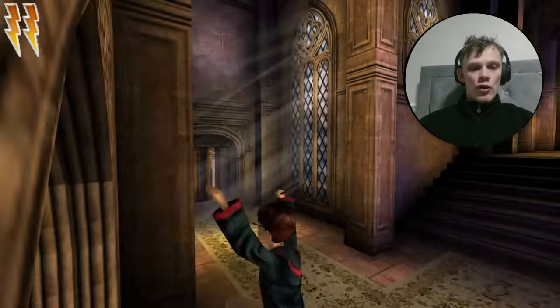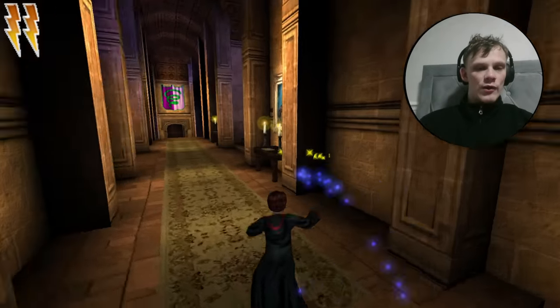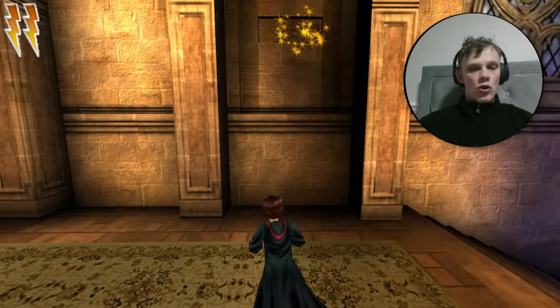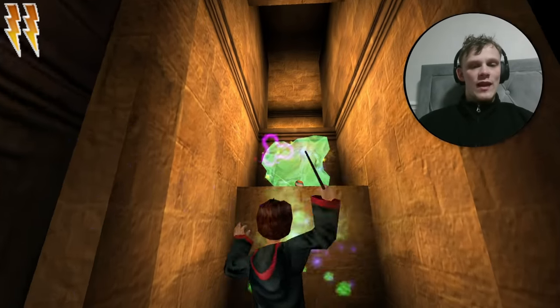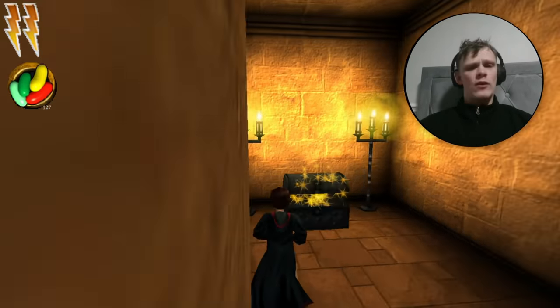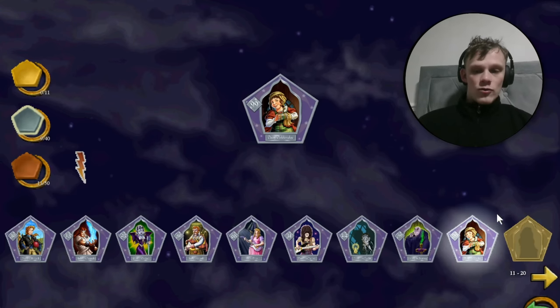We've learned Scourge and can get a new card in the little area below the Grand Staircase. Run along here, looking for this part where you can Alohomora the wall, jump up and Scourge away. This is Daisy Dodderidge, the first landlady of the Leaky Cauldron. Jump up — I believe she's a silver card, and she is. Silver number 9 — one more before we get our first key.